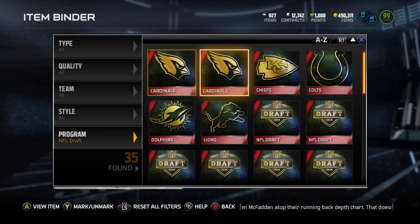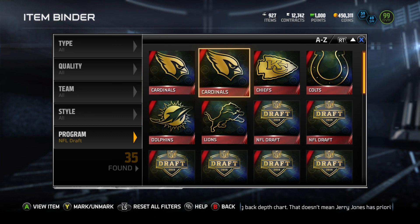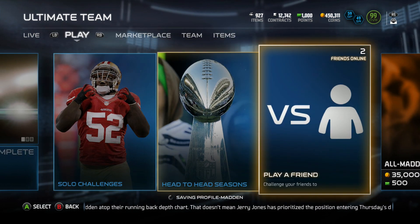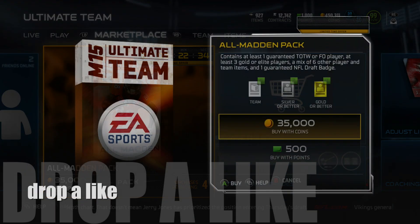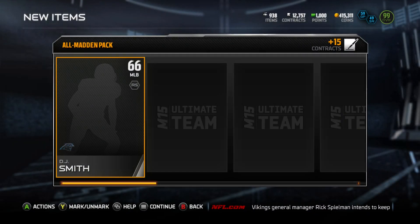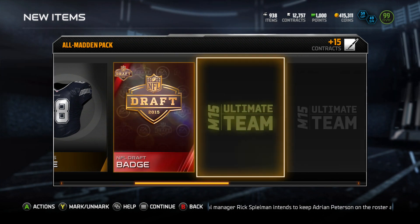I'm gonna show you my NFL Draft collectibles so far. I have two Arizona Cardinals, the Chiefs, the Colts, the Dolphins, and the Lions. I need to get my hands on the Jets, the Bucs, and the Oakland Raiders for sure. There are All Madden packs in the game — you're allowed to buy four of them — so we're gonna buy all four with coins and see if we can pull a Primetime Maurice Jones Drew.